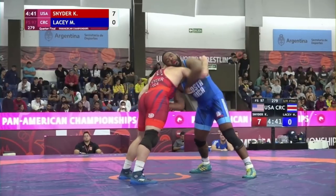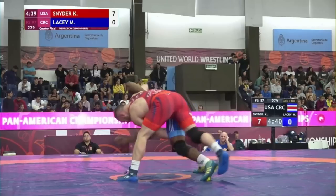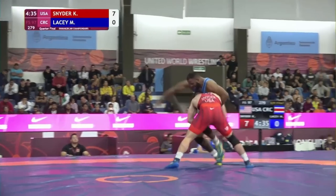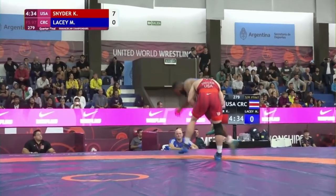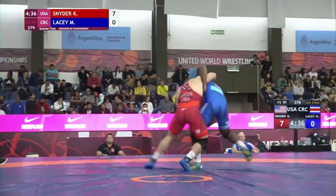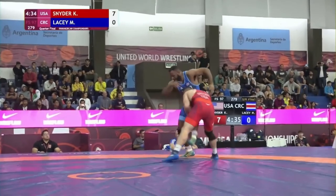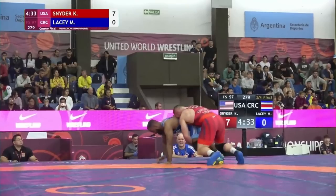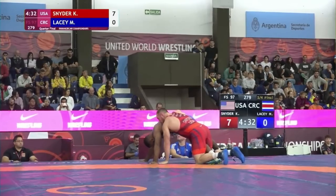Minute 21 in, Kyle has that over-under position again, this time does a very intentional baseball throw, looking to attack the near leg with his left hand. He chases it down and eventually drops the underhook to a single as Max runs away. It's smart to drop to a single here, because chasing down a tie-up like this can lead to an easy lateral drop if your opponent digs underhook on the far side, plants their feet, and throws their hips in. Max drops to his base, but Kyle is only awarded the push-out point. Score is 8-0, Kyle.